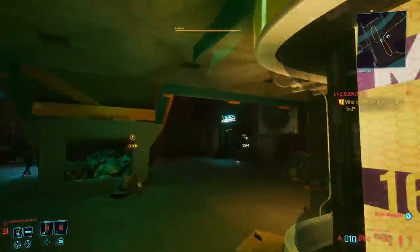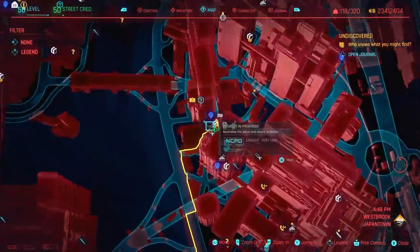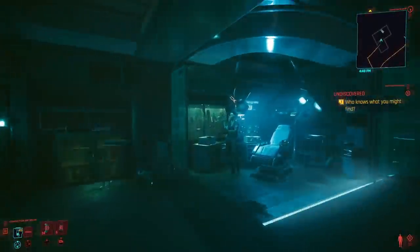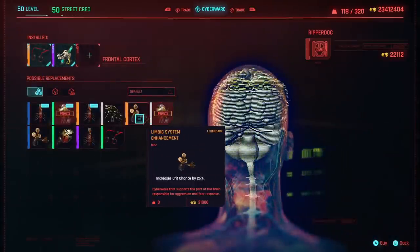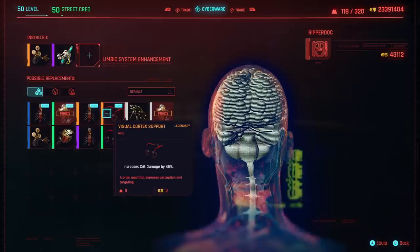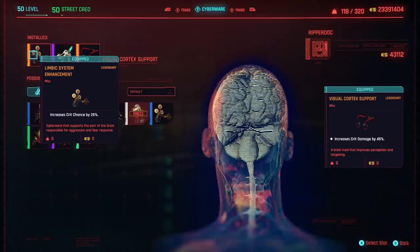The next cyberware location we're going to is in Japantown. Fast travel to the Cherry Blossoms fast travel point — the Ripperdoc is very close. The item we're looking for is really good for any build: the Limbic System Enhancement, which increases your critical chance by 25%. Make sure to install it somewhere that doesn't overwrite your other cyberware — now you have 45% increased crit damage and 25% increased crit chance.